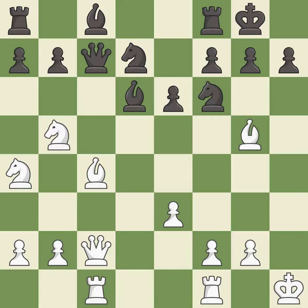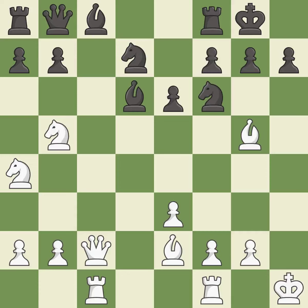This attacks a queen, winning a tempo when it moves away. This is the only move that works. This moves the queen to safety. This threatens to take an open file with a rook — it is an inaccuracy. This misses a much better move — it is a mistake.